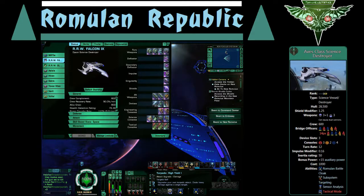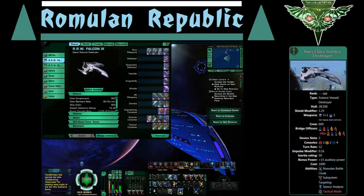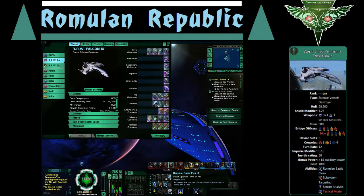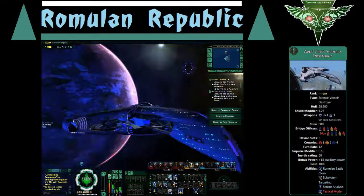In science mode I have torpedo high yield one, tack team two, cannon scatter volley two, and on the tier one ability a torpedo spread one. If I switch over to tactical mode — I managed to get a bridge officer off the exchange who has cannon rapid fire three — and I wanted to put that in there, so I have a serious punch on cannon fire in tier four when I'm in attack mode.